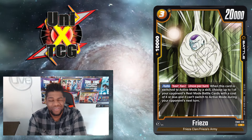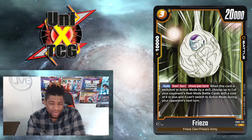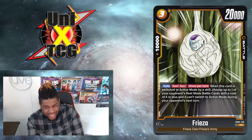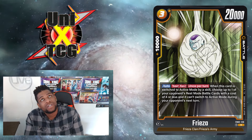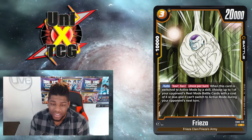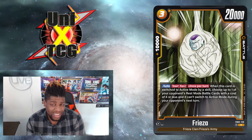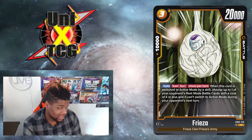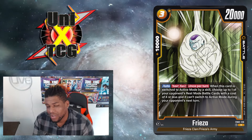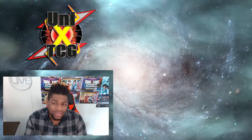The last card today is Frieza — 3 cost, 20k power, 10k combo value. Auto on your turn, once per turn: when this card is switched to active mode by a skill, choose up to one of your opponent's rest mode battle cards at the cost of 4 or less — it can't switch to active mode during your opponent's turn. In a more controlled game state, this guy's going to do quite a lot: play himself, swing for 20k neutral to the leader, untap with Frieza's or Cooler's leader ability, and lock down something that could have been a threat the following turn. Because he's a 10k combo value, you can sneak this in your deck knowing that at worst he protects you via combo.